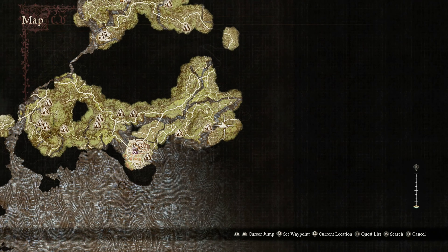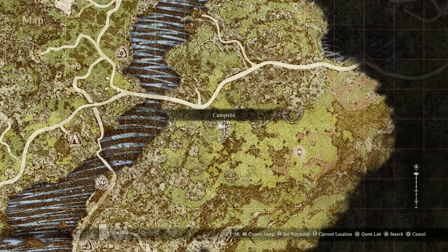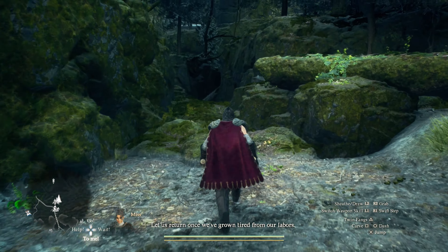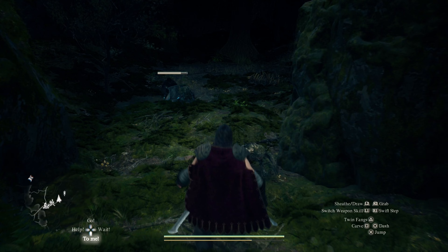Today I'm going to show you how to get to Nameless Village in Dragon's Dogma 2, and this is very simple. These two areas will be blocked off — you're going to come from this campsite here and follow the exact way that I go, and you will end up in the Nameless Village. Please drop a like and hit that subscribe button if you want to see more content on Dragon's Dogma 2.